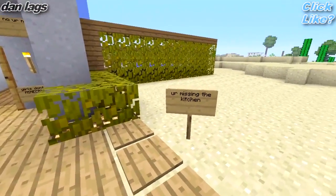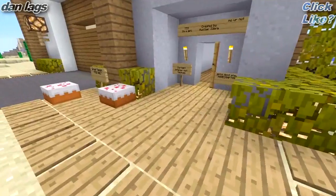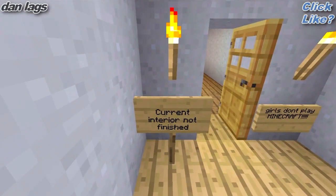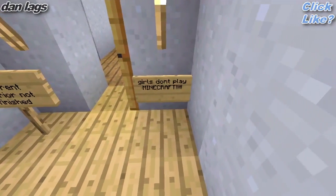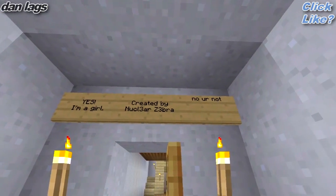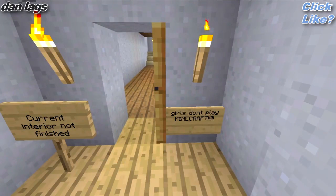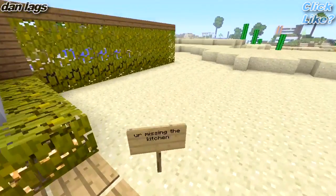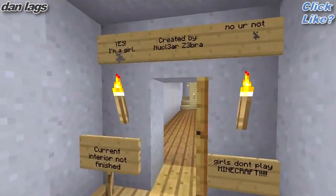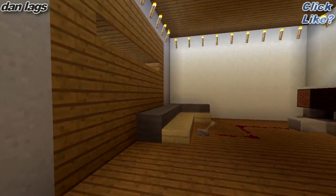The signs say: 'You're missing the kitchen. Great design, PMG Wolf. Interior not finished. Girls don't play Minecraft.' Oh, here we go - Nuclear Zebra wrote 'Yes, I'm a girl,' and someone replied 'No you're not, girls don't play Minecraft.' I see - someone's been messing with Nuclear Zebra. We're not going to bring feminine stereotypes into this. Let's check it out.